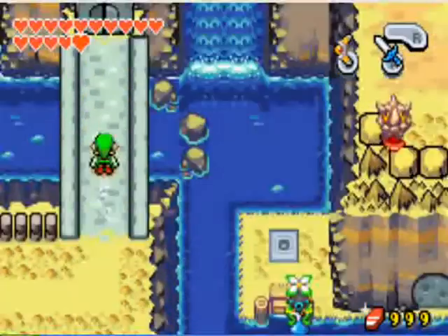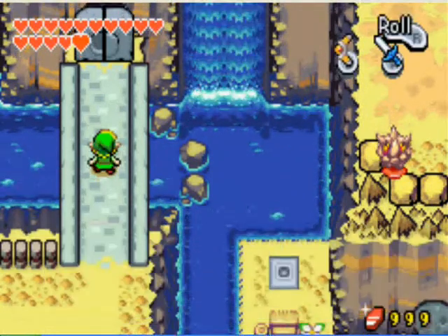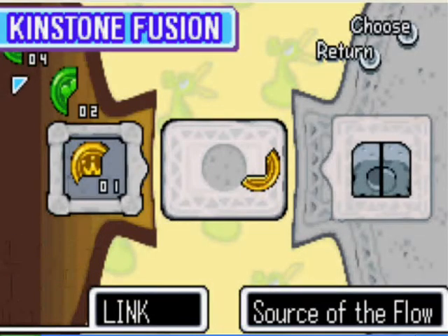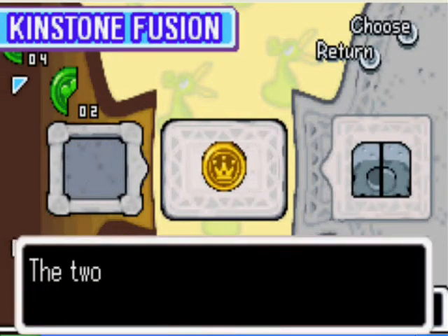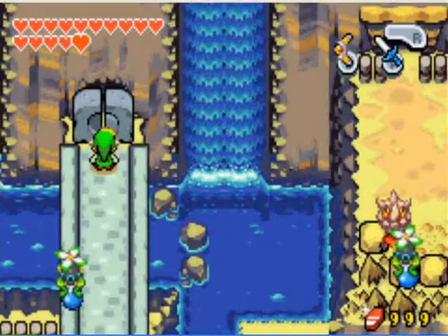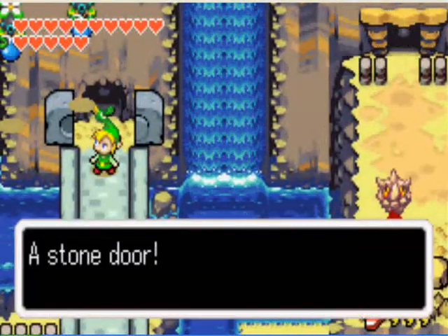You're at the source of the flow, which is the waterfall. If you weren't able to figure that out before, there you go. If you use kinstones with the little wall there, it'll say it's the source of the flow and it'll open up for you. Watch out also for the little pea hats that are kind of annoying.